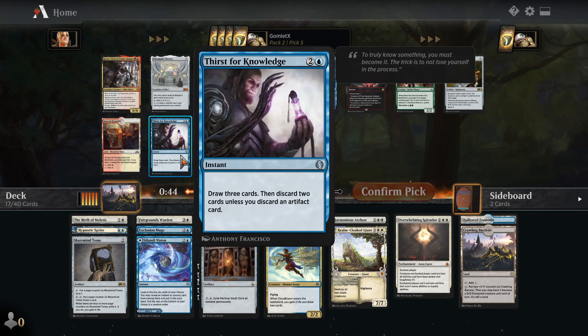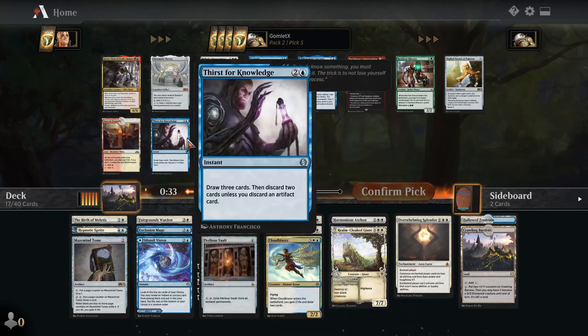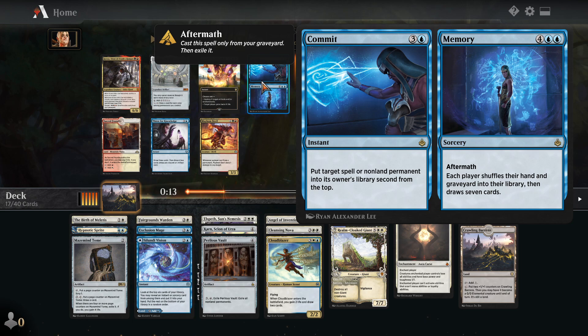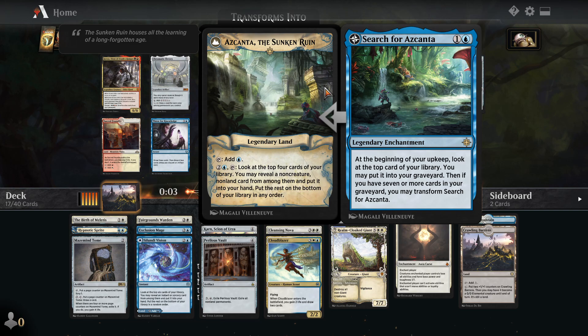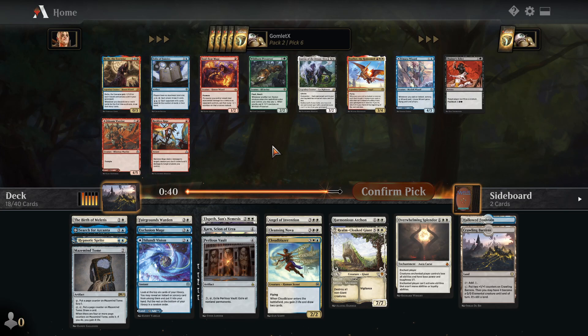We do have a Thirst for Knowledge — a nice instant speed draw spell. If you have enough artifacts in your deck, you only have to discard one card. We've got two artifacts right now, so it doesn't seem incredibly impressive. There's also Commit to Memory, but this is a pretty slow card. Your opponent is going to have access to the seven cards they draw much sooner than you will because they'll have all their mana untapped. So I think it'll be Search for Ascanta here. This is just another card that is an absolute house in control decks. Once you flip this, it just gives you a ton of value because you keep trying to draw non-land cards every turn.